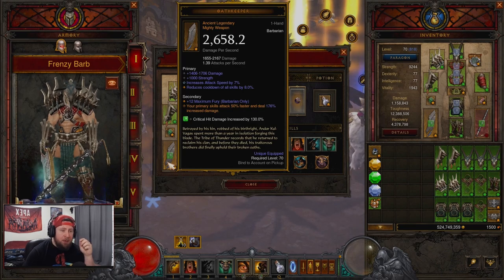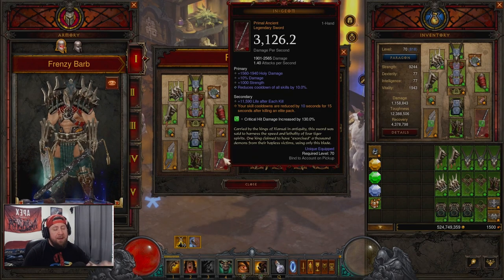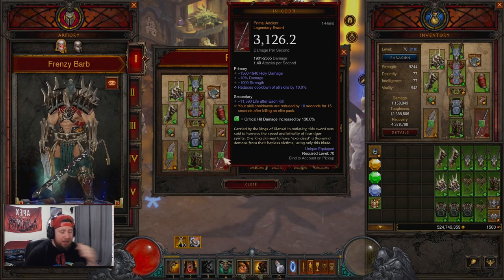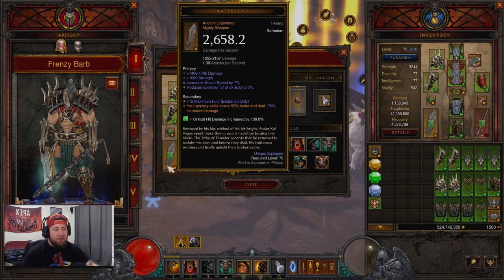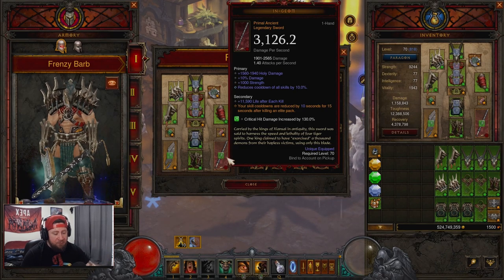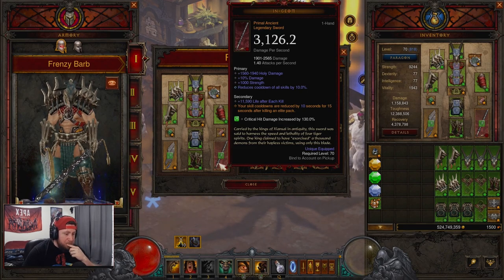On our weapons we have Oathkeeper — you definitely have to have this. Your primary attacks hit 50% faster and deal increased damage. Then we have Ingeom, which we used our Ashes to make primal ancient. This build attacks very very fast but the mobility isn't great — the only mobility we really have is Ferocious Charge. The entire design is to get from one elite pack to another elite pack and have Ingeom just pop off and keep our cooldowns going.